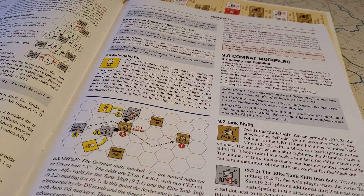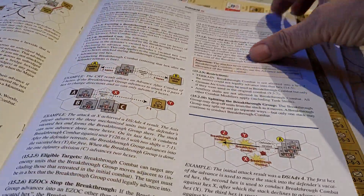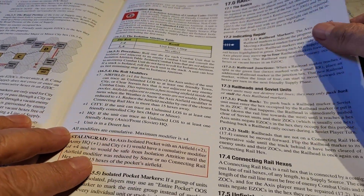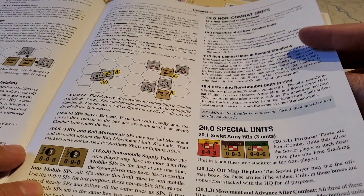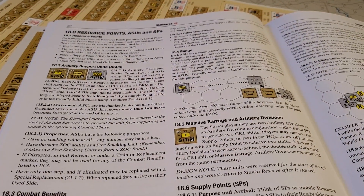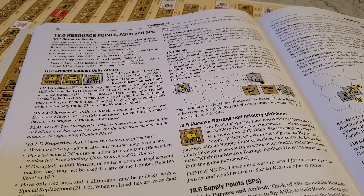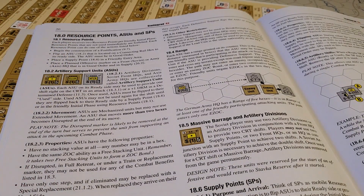Support points and resource points — there's this concept of resource points, and that's also a significant difference. Let me flick up to the rules to have a look at that. You've still got all the same sort of stuff with determined defenses, desperate defenses, and breakthrough combat works the same. You do have to repair railroads in this particular game, just like in Ukraine 43. So resource points, ASUs — artillery support units — and supply points. To summarize: a resource point is in essence an extra artillery capability that you give to a headquarter unit, and one of these allows it to be used. So you'll use your artillery and then you'll use your resource point — that's my understanding of how it works, unless you're doing clever things with massive barrages.